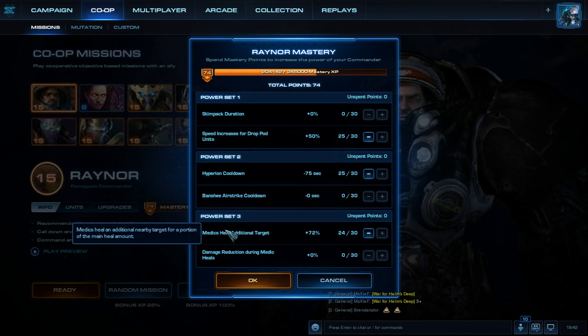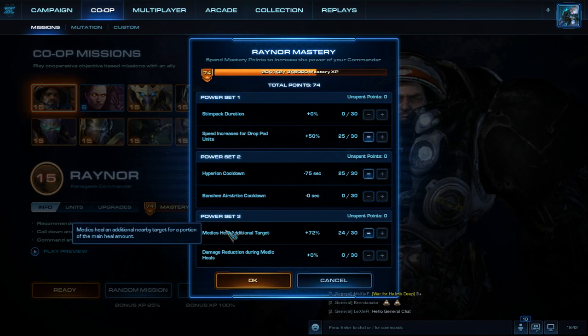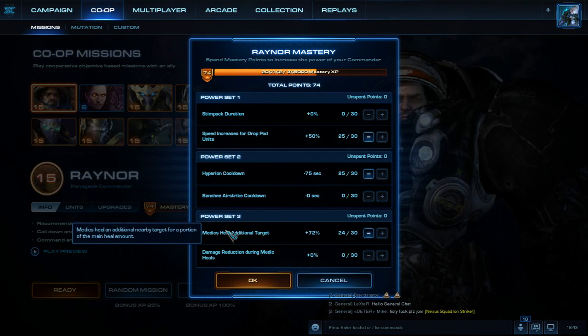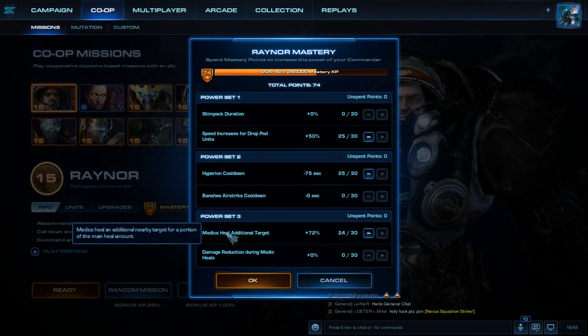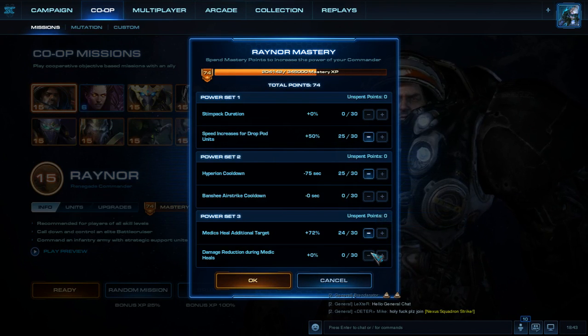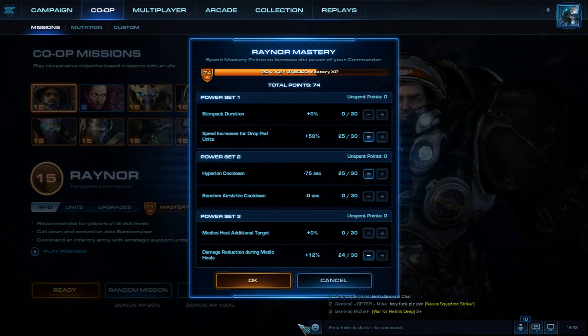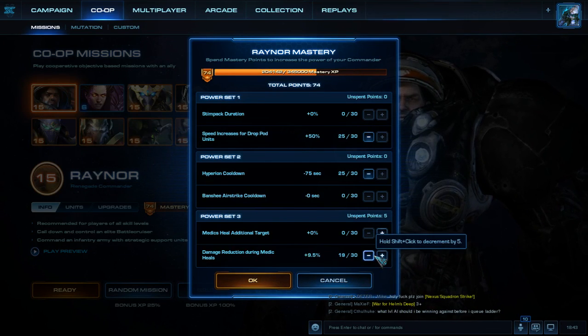The reason I like Medics Heal Additional Targets is because when you're at about 72%, one medic can already heal your entire units quicker. Whether you undercut the amount of medics you have or have a perfect amount, you can keep your army alive longer because you can heal more units from burst damage like a giant Psionic Storm. You can survive a bit longer. The damage reduction during Medic heals only gives a 0.5% reduction per point — even putting all points in it gives a maximum of about 15% damage reduction, which may constitute maybe plus one extra armor. It's not really worth it in my opinion.